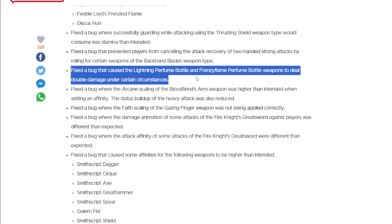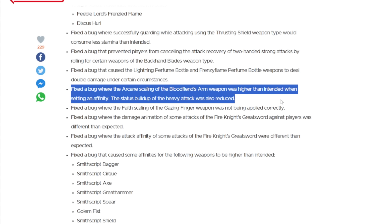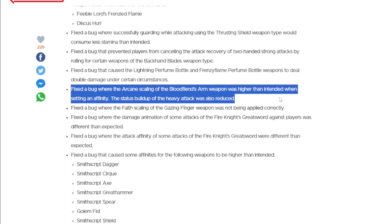The perfume bottles have once again been addressed. Then we have Blood Fiend's Arm looked at — the bleed has been reduced on specifically the heavy attack, and the scaling itself was higher than intended. However, this doesn't actually seem to have knocked it down that much. It still does ridiculous damage and ridiculous bleed, basically taking it from S++ broken tier to just S++ broken tier. So this one is kind of a non-factor.